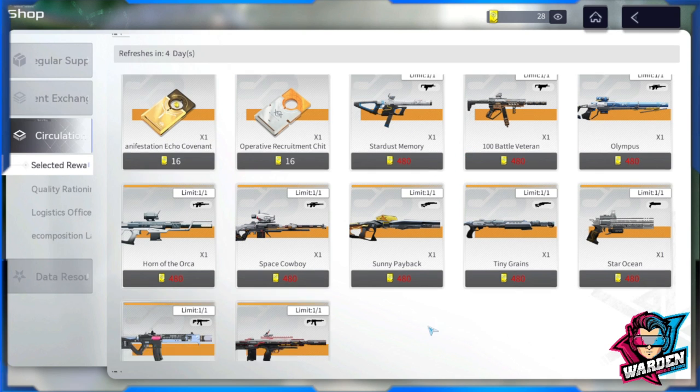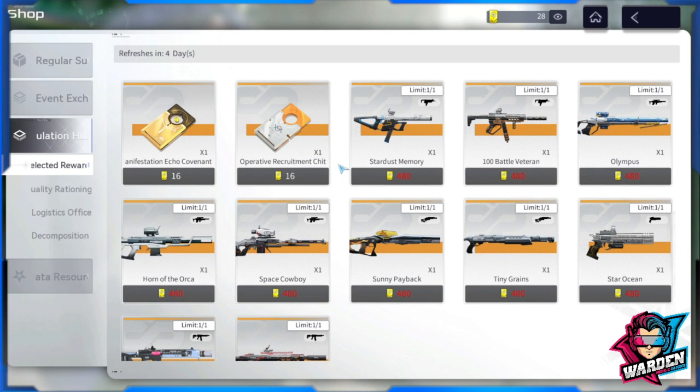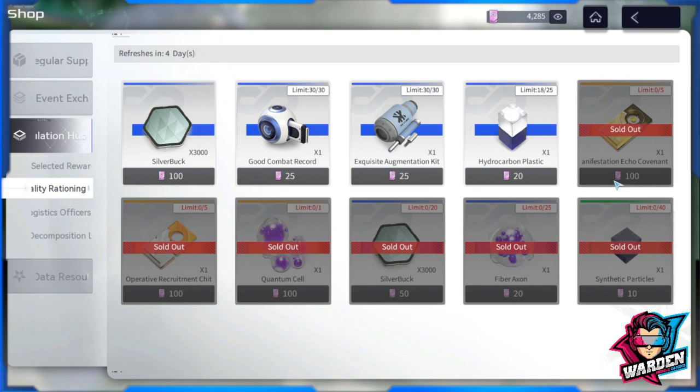You can get weapons here specific to the characters or operatives you are using. If you're free to play, save up for the weapons. For recruitment, I don't think so at this point — if you farm this currency for weapons, you have a better chance of getting the exact weapon you really need. For this other currency, it's more abundant so you can really spend it on synthetic particles, fiber axon, and even credits.